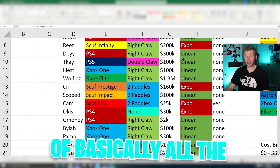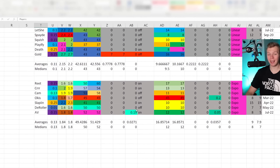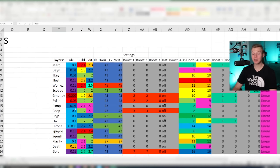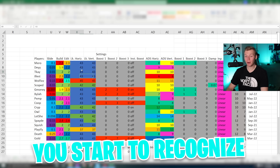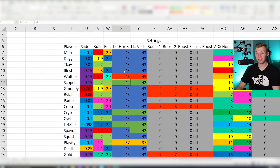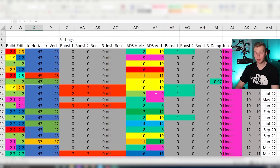On this page I actually have a list of basically all the relevant controller pros, along with all of their recent settings. The majority of these guys all use linear, so when talking about pro settings we're just going to get rid of all the exponential players and just look at all the linear ones. Looking at all the pro linear settings like this, you start to recognize some trends, especially in the look sensitivity. Literally only 2 out of 17 don't use a 43 or 42% look sensitivity.